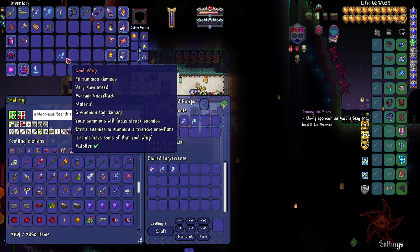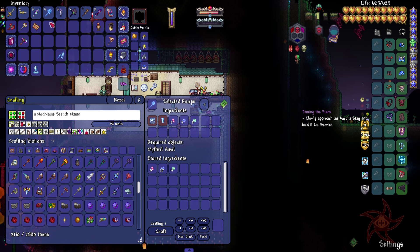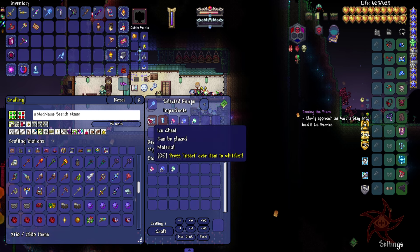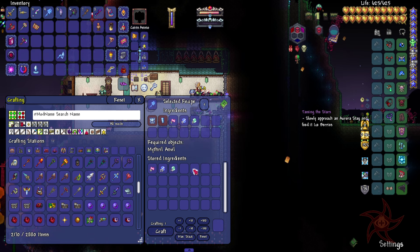It's a solar eclipse, and I just found out I can make the Staff of the Frost Hydra — Ice Chest, which I got from the Glacier Lab, Frozen Key, and then each of the three souls.